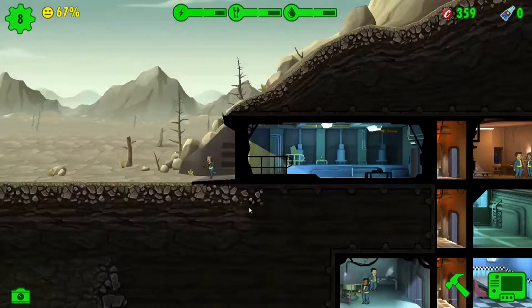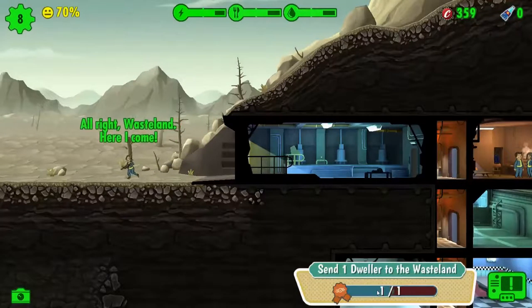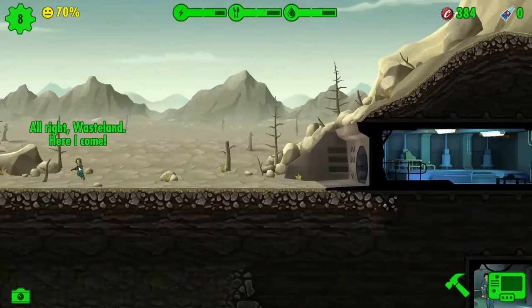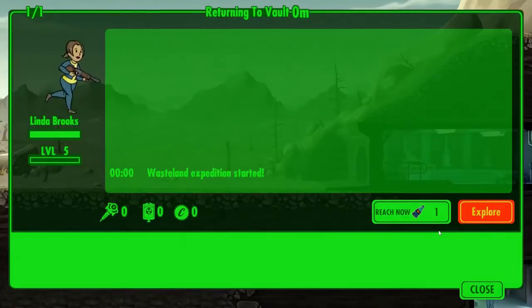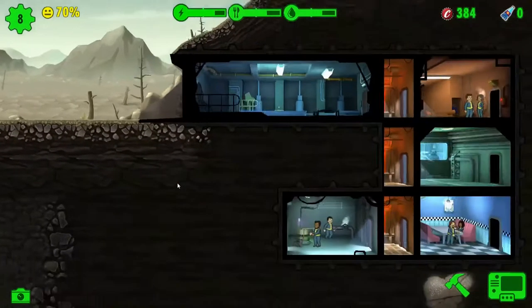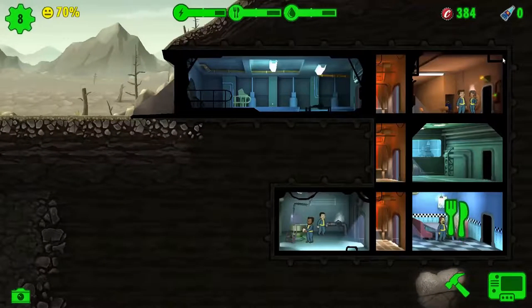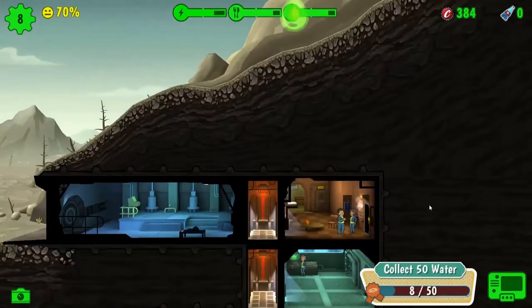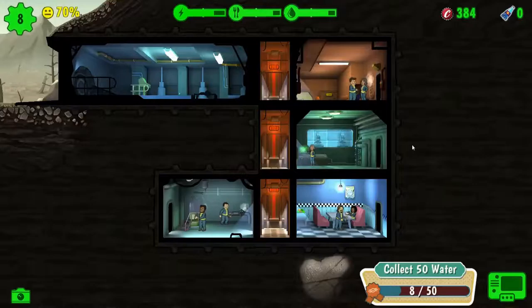Come on — and completed! Fabulous. I'm going to use the recall. Notice up here we've got the little Nuka-Cola Quantum bottles — they're new, added in with this update. They'll allow you to recall people instantly, it would seem.